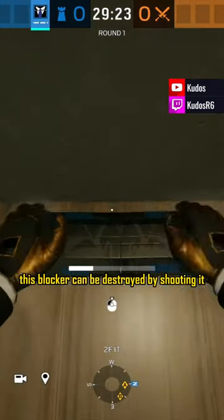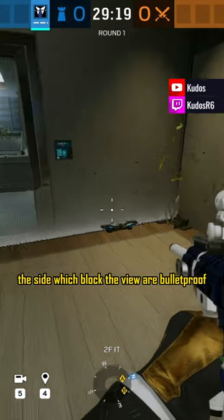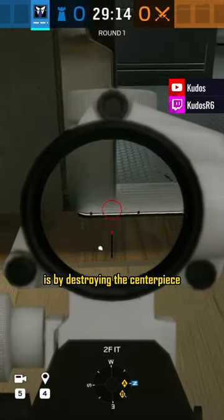This blocker can be destroyed by shooting it, but the only part you have to shoot is the centerpiece. The lights which come out the side and block the view are bulletproof — you can't destroy that part. The only way to destroy this is by destroying the centerpiece.